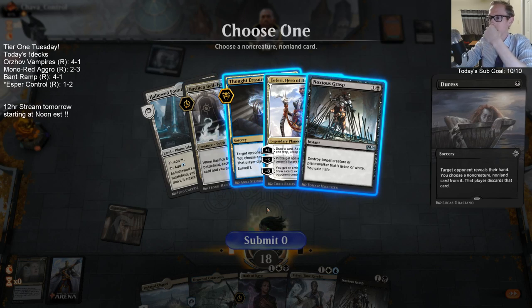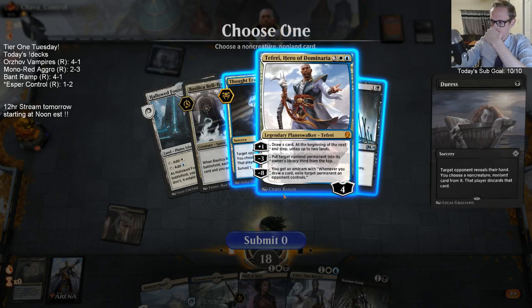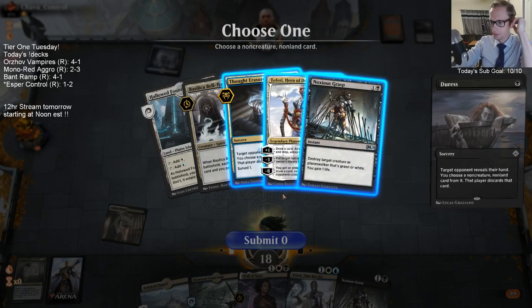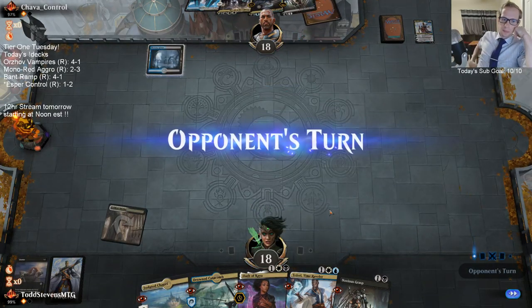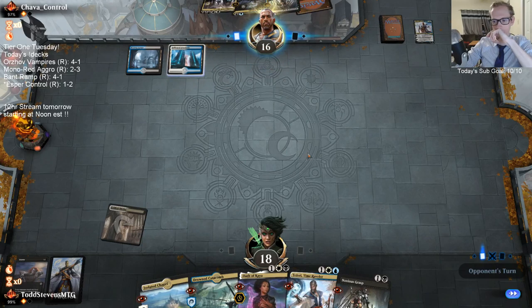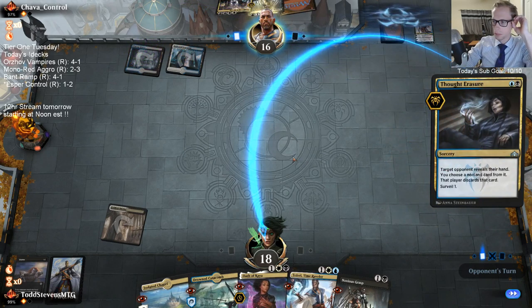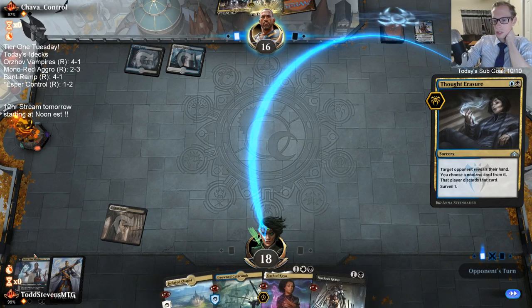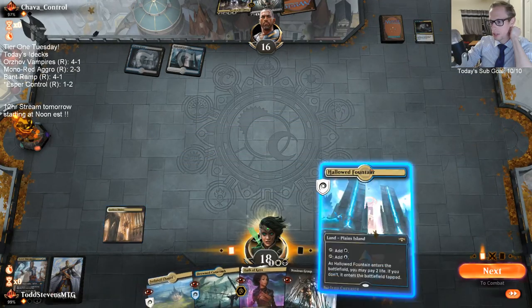Thought Erasure does help him hit land drops, but the game's going to go for a while. I think I want to take Teferi. The Unward Ego does a good job of just getting taken by a discard spell at least, so I don't even have to worry about playing it in the card disadvantage that it is.